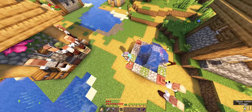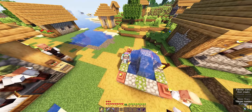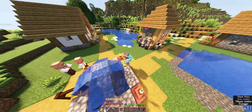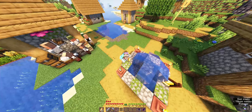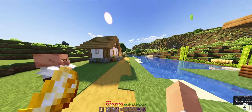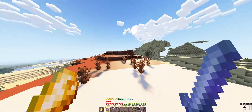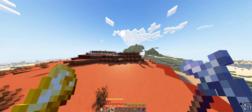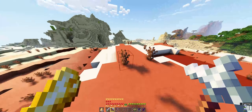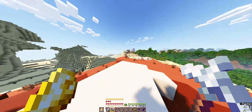The next thing we're going to do is build a little cactus farm because I want a lot of green dye and lime dye. In the next episode I want to build a pumpkin and melon farm so we can trade with my farmer villagers a lot more, get a lot more emeralds, and become rich. So let's go to the desert — I'm going to mine some terracotta because I want to build the cactus farm with terracotta, some bricks, and that stuff.